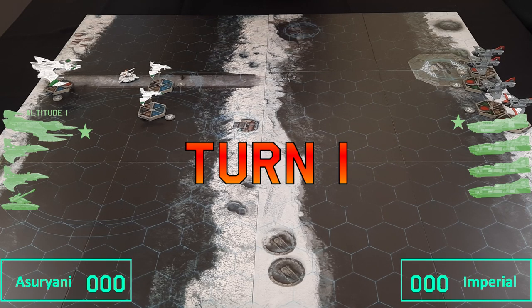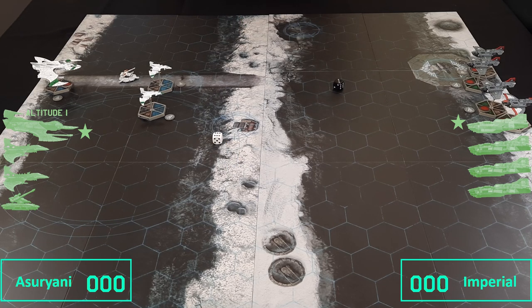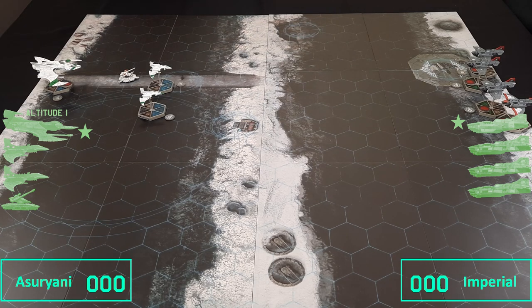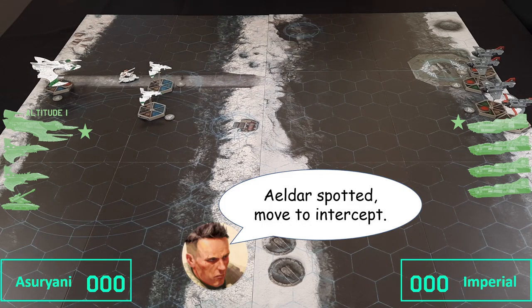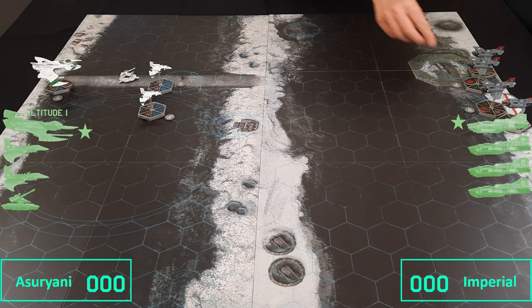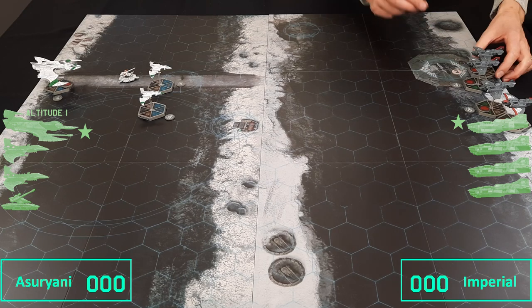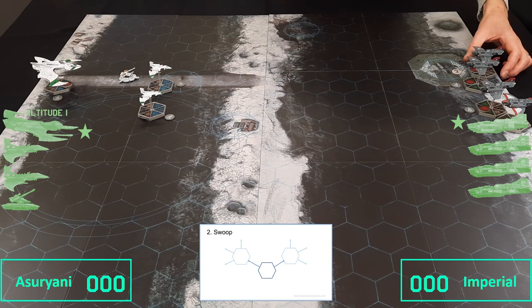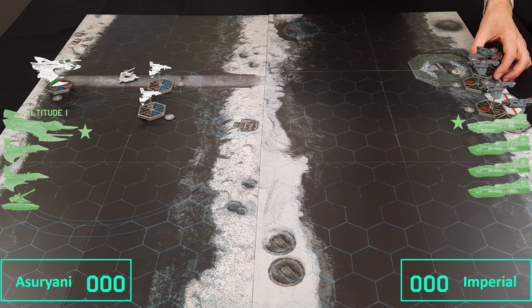White will be Eldar and black will be Imperials. The Eldar have the initiative, but they're going to give it over to the Imperials so they get to work out where they're going to be — hopefully that will mean they're less likely to be shot down. We'll begin with this Thunderbolt at the top; it's got a 2 order card, currently at speed 6, altitude 1. Everything's at altitude 1 at the moment, and it's going to turn and move forward.